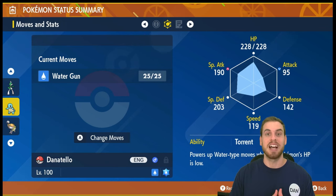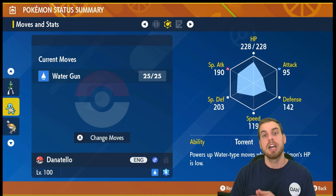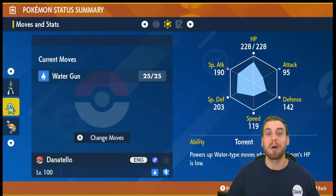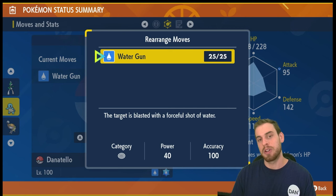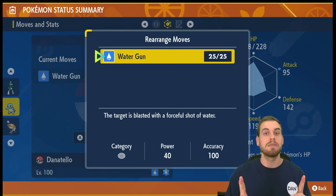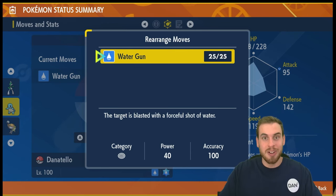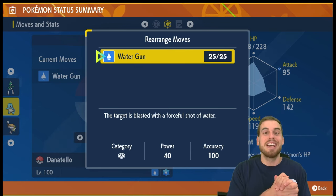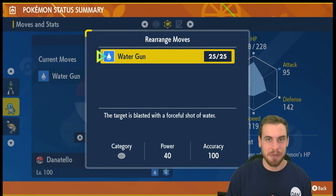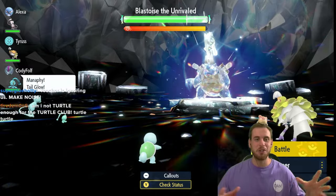Water Gun is a special attacking move, so naturally our build is a special attacking build with a Modest nature to further increase Special Attack while lowering Attack. It should have max IVs in all stats except Attack, but I forgot to IV train — oops. The ability Torrent powers up Water Gun by 50% when we're at one-third HP or lower. Why Water Gun? Because that is the move I think of when I think of Squirtle — playing Pokémon Fire Red or Leaf Green, or for some of you, Red, Blue, and Yellow. Water Gun is Squirtle's first move, so I thought there'd be no better move for this challenge.